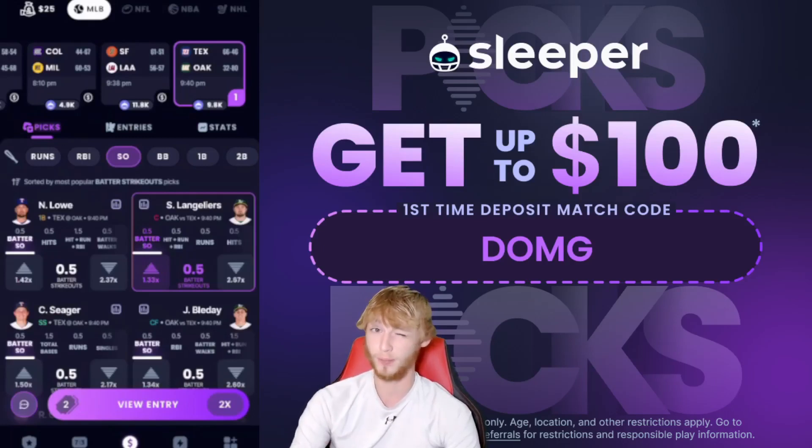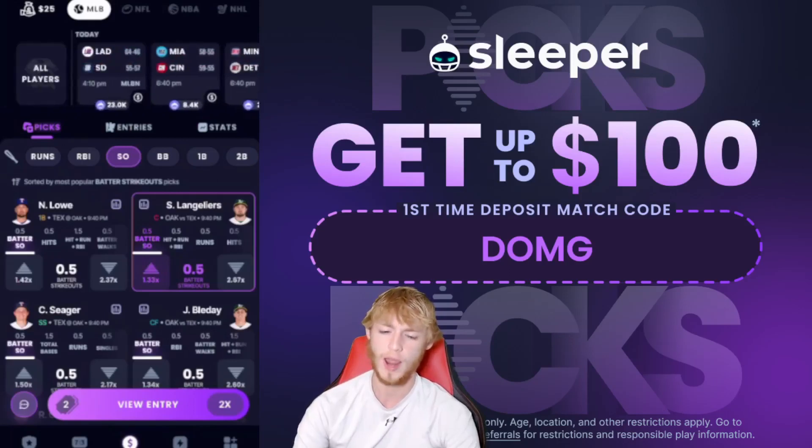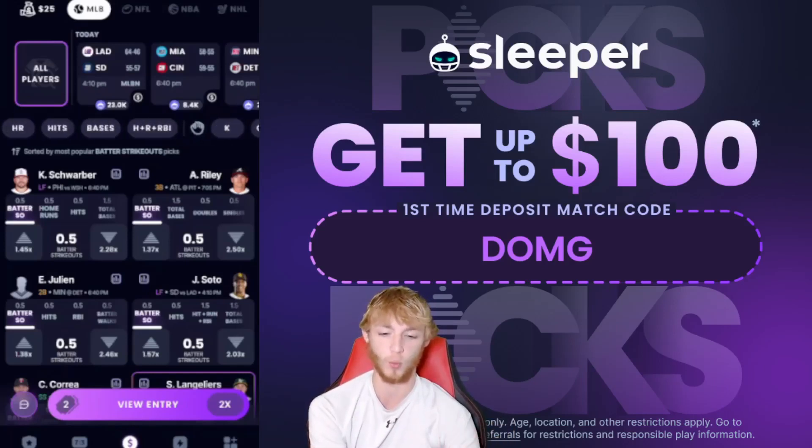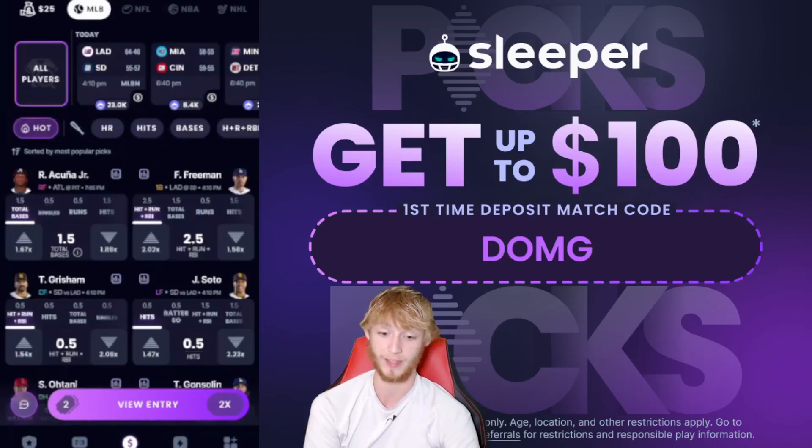I really like Shane to strike out in today's game — 80% at home, 72% overall this season, and a 50% K percentage against Dane Dunning in four plate appearances. On Sleeper I go with a lot of low-paying props that pay out very nicely combined. We've just been dominating — I don't remember the last time we lost a Sleeper entry.